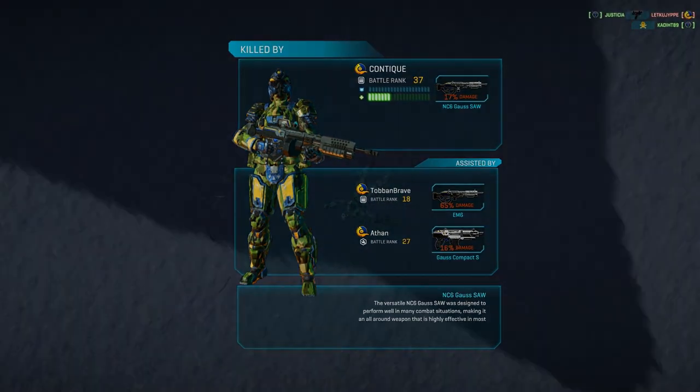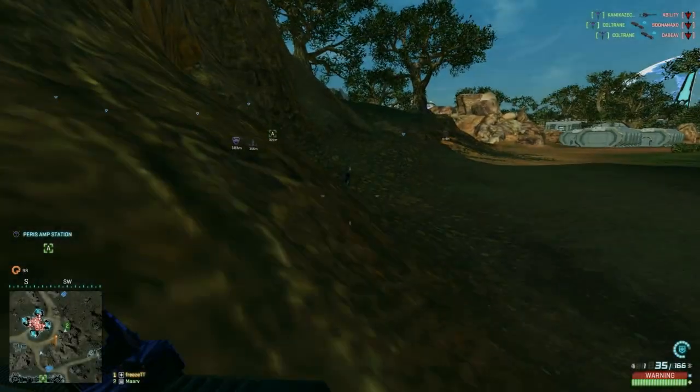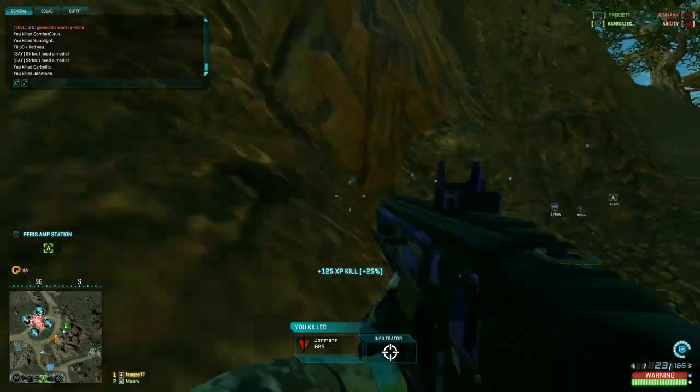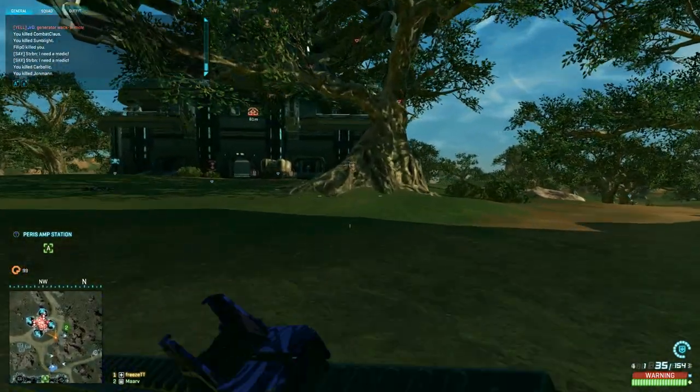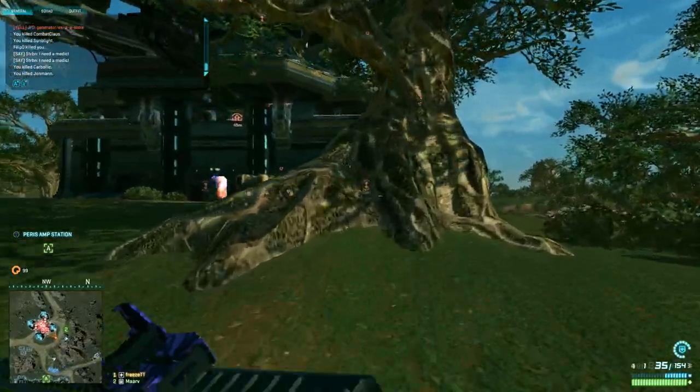Combine that with the low recoil — this allows for 10-round bursts that will drop your enemy in no time. If you consider yourself an expert in recoil control then there are higher damaging weapons available that might do the job even quicker. But the 11A definitely deserves a spot among the best medium range guns in the game.